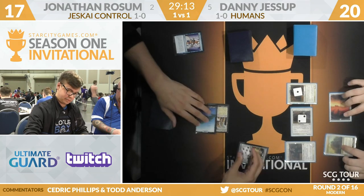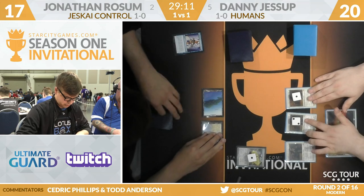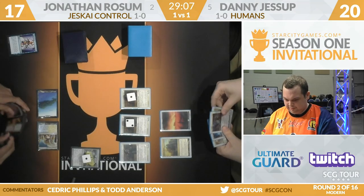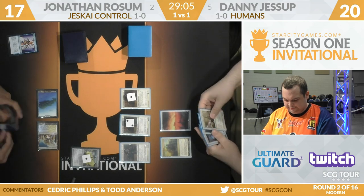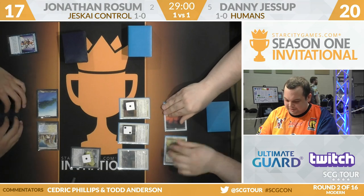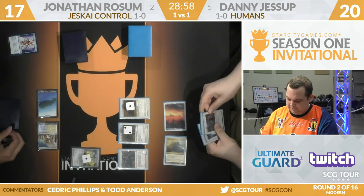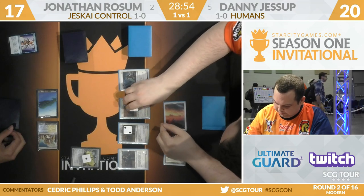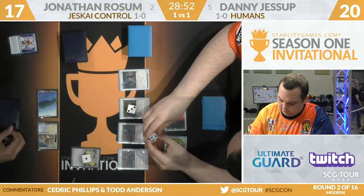He has a chance. He has a shot — we can still play. Jessup does not look happy to see that on the other side of the battlefield. Thalia's the draw, and he actually had Lieutenant too. Now I might still just play the Lieutenant — it gets in the most damage over time, for sure. If we're going to play Lieutenant, triggers aplenty. Each Champion of the Parish will get two more counters.